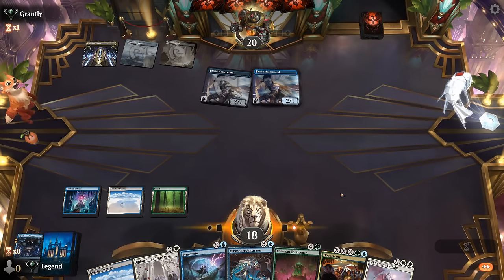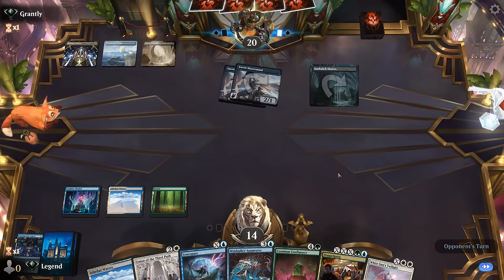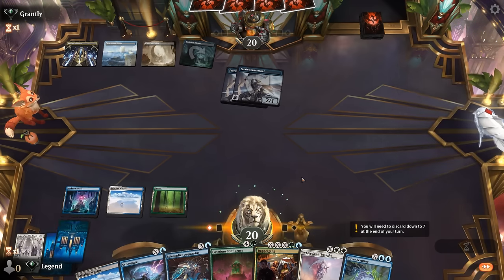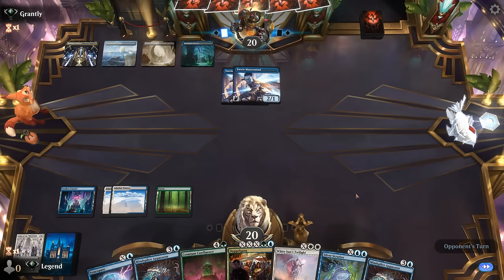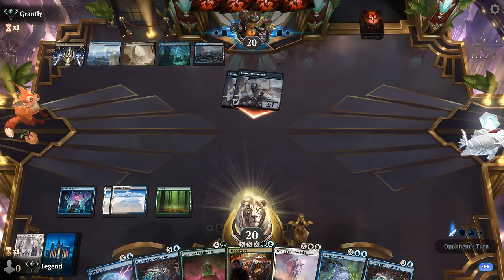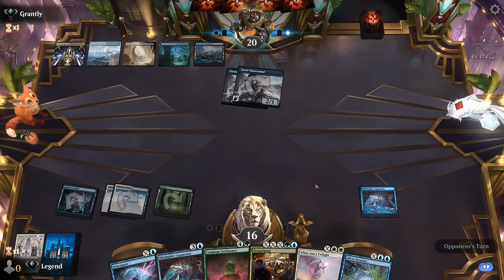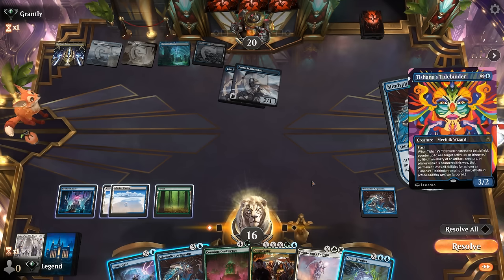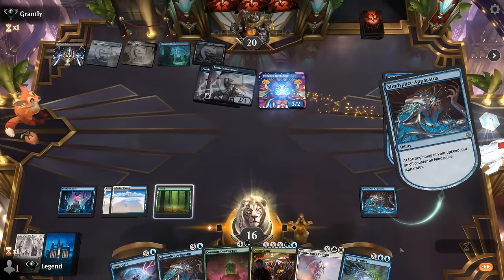If our opponent activates Mastermind, they can draw a lot of extra cards. Now we've got Mind Splice ready. A Tidebinder appears — they're going to try to stop the Apparatus trigger and essentially shut it down. I could Syncopate for X equals 3 and be basically tapped out, or just play another Apparatus, which is probably better at this point. We set up our sweeper and get a bunch of lands from Confluence — one Cavernous Maw and double Citadel.